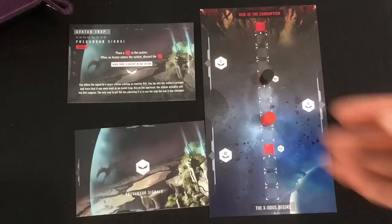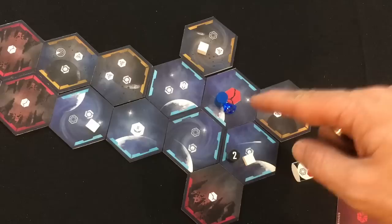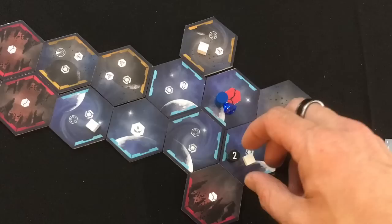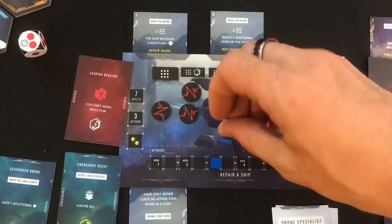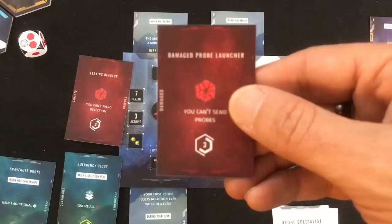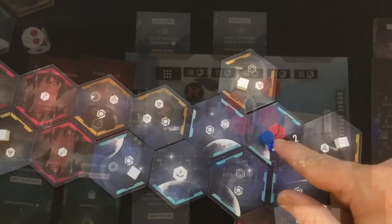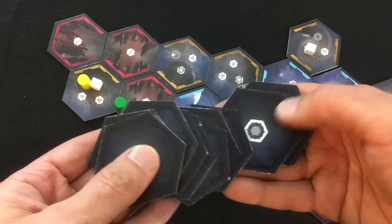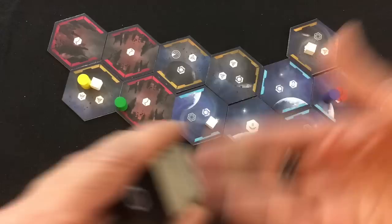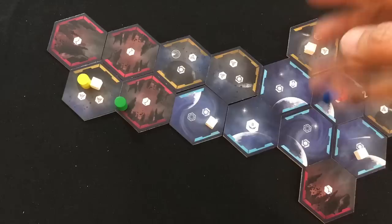The avatar moves two spaces through wormholes toward the closest ship. The drone specialist is only one space away, so he's definitely going there. The drone specialist immediately has to roll for damage — double misses again! He gets another damage card: damage probe launcher — you can't send probes. He can just blind jump and take his chances with his leaking reactor. On a positive note, he does get a precursor key — our second one. We count the remaining tiles: we have at least six more to get through before the main rift will even appear, plus we still have to find the last precursor key. There are also four basic rifts, not counting the starting one, before we get to the main rift — we know there's only one more basic rift coming out.